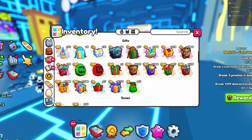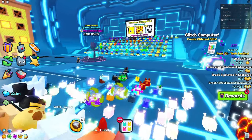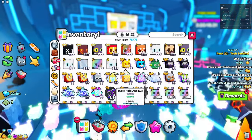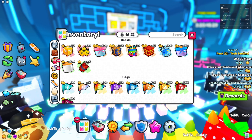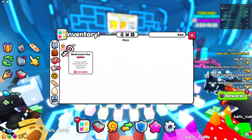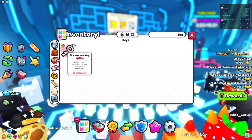We have items, and if I scroll all the way down, we've got the Backroom's Key. What's very interesting — and why I believe this deserves its own video — is because the Backroom's Key... let me just find it real quick, let me pin it up here. There we go. As you can see, the Backroom's Key is untradeable, which is very interesting.